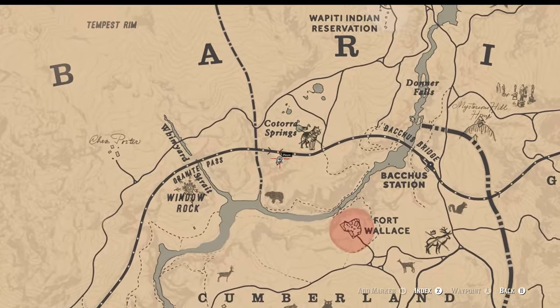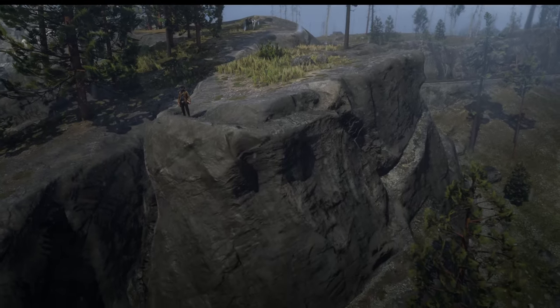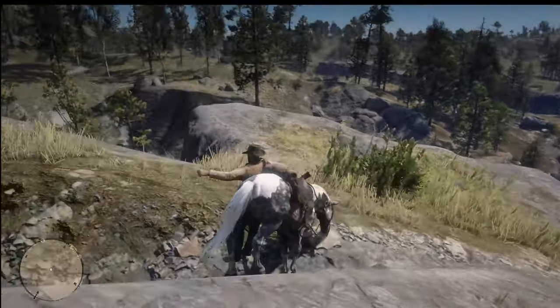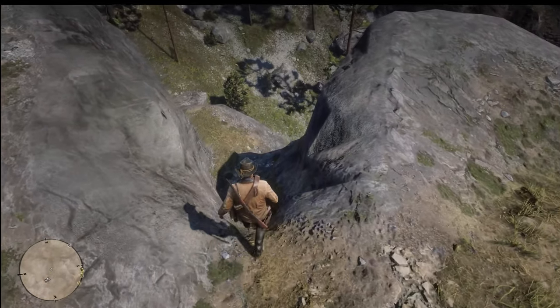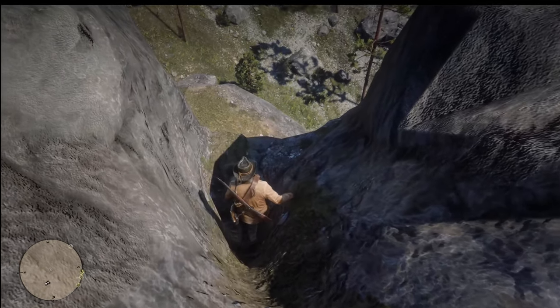The next two gold bars can be found south of Cotora Springs in a train wreck. To access it, we will need to do some parkour down and around the hill. Head to the small ravine on the left — be careful and go down slowly, as if you slip too fast you may fall off the cliff. I talk from experience here.